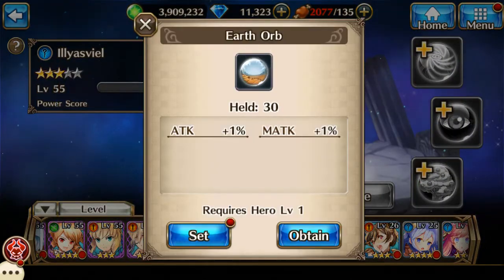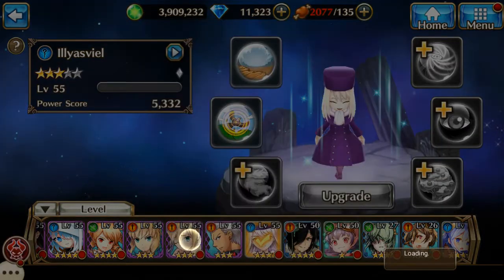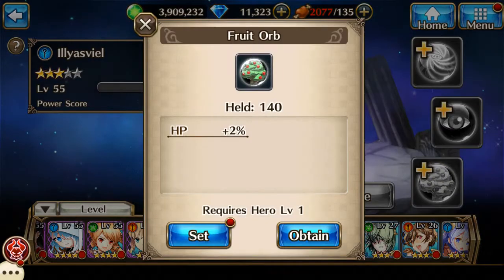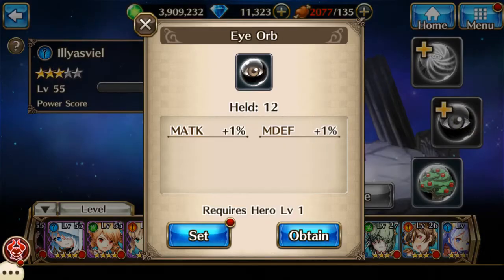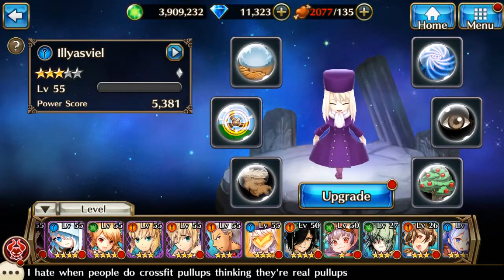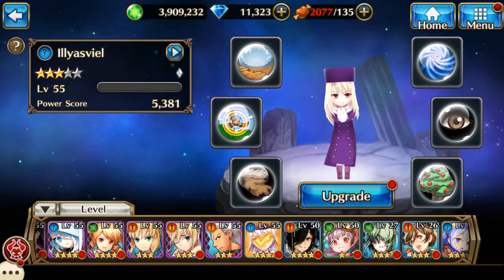Each of her orbs currently has a plus sign on the upper left hand box, meaning I own that orb and can set it as her orb. Each time I set her orbs, you can see a percentage value next to a stat value being increased. I wanted to show you the datasheet before upgrading to show that the percentage value gained is implemented onto the character's datasheet before you actually upgrade.